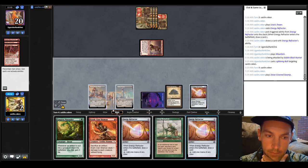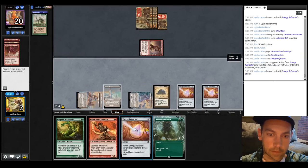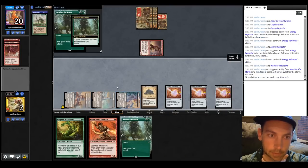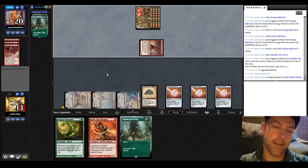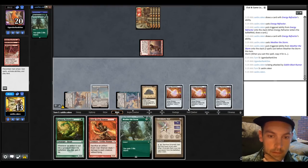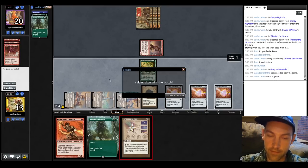First thing we're going to do is Crop Rotation, grab a Mine, play Refractor. Looking for a Weather — got double Weather! Now I feel safe. Gain 18 off Weather the Storm. They don't scoop immediately. We play the green mana, cast Fang Marauder with two mana to spare, Chromatic Star, and they scoop to that. Nice, quick match — we win round 1.